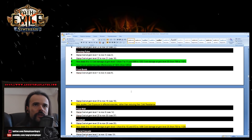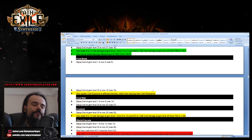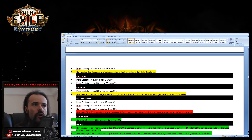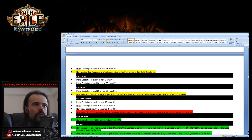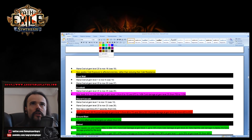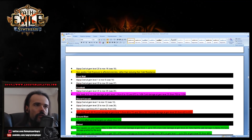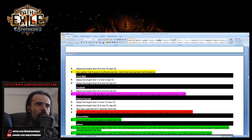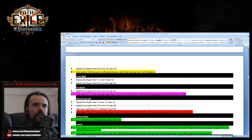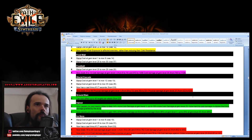Frost Bomb now works differently — it applies cold exposure to affected enemies rather than reducing their cold resistance. Frostbolt has been greatly increased — not slightly, it's almost 25 percent more damage. That's pretty crazy. Frostbolt is back! It's like 25 to 30 percent more damage, which is really interesting. Glacial Cascade has been pretty significantly nerfed — lost about 15 percent damage.